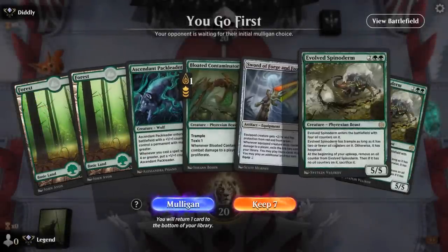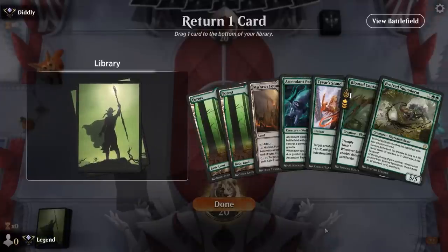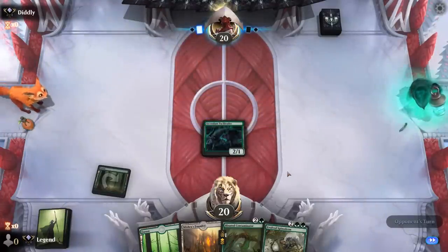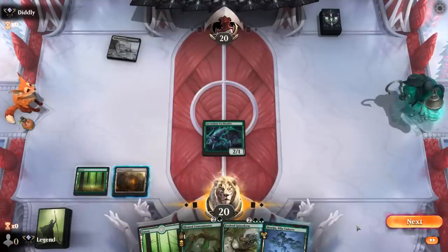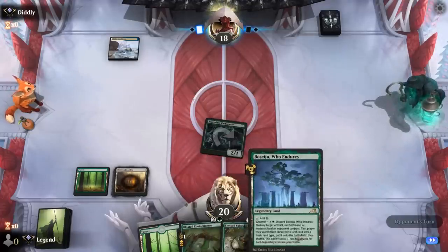We're on the play. Hand is missing a third land, and even a fourth land realistically, so this might be just a tad too clunky, even though Pack Leader at 1 is nice. The next hand seems more balanced. We'll bottom the Tyvar's Stand. Next turn we can play Foundry. Instead of playing Contaminator, which could play around counterspells, I think we're just gonna jam the 3 and 4-drop.